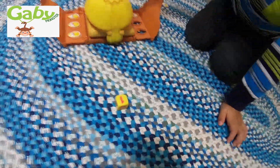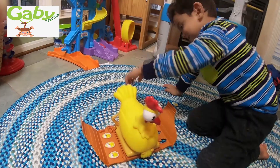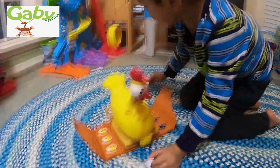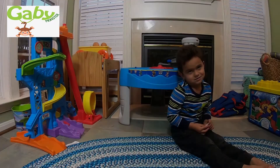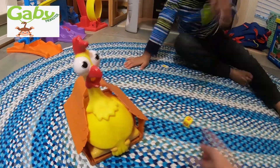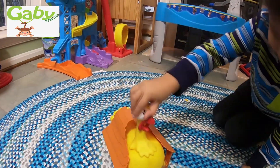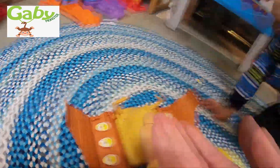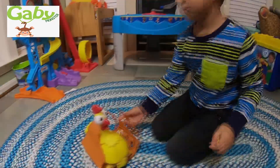Gabe got a one. Wait, everyone - she's gonna give up her egg. Drop it from high up. Oh yeah, it was a scrambled egg. Mommy's turn - mommy got a two, one, two. Gabriel, go ahead. Roll it right here, you got a two, go ahead. I'll crack it for you, I can do it. Drop it - oh another scrambled egg. Gabe's turn.